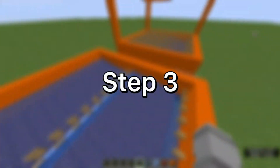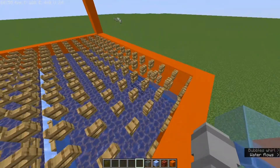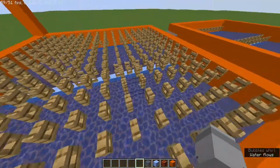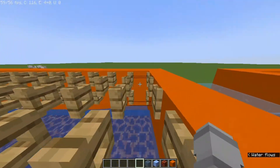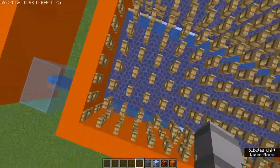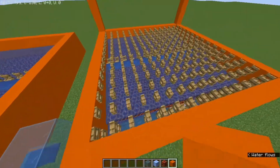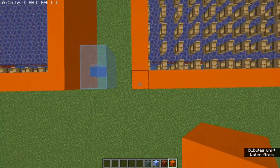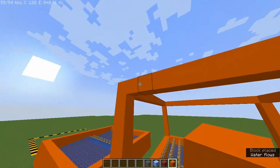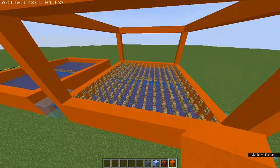Step three: fill this top part with either your fence gates or signs — it should look like that when done. Then build up seven blocks from each corner: one, two, three, four, five, six, seven. Do that on all corners and then join them all up like so.